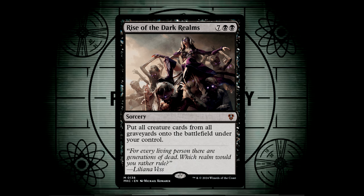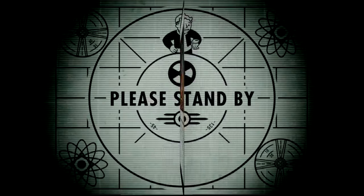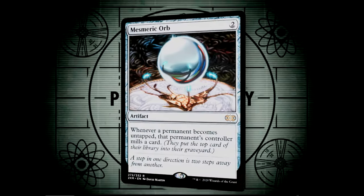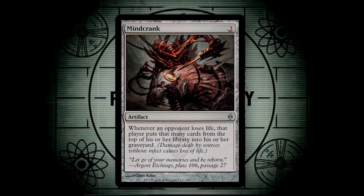A few mill cards that you can include: Altar of Dementia lets us sacrifice a creature to mill a player equal to that creature's power. Altar of the Brood mills one card from each opponent whenever another permanent enters under our control. Mesmeric Orb mills a player a card whenever they untap a permanent — this will mill us, but it's going to mill everyone else as well. Mindcrank mills opponents whenever they lose life, and this can compound very nicely when they have to mill off of their radiation, as that one additional point of damage they take will make them lose a rad counter and translate to more milling.